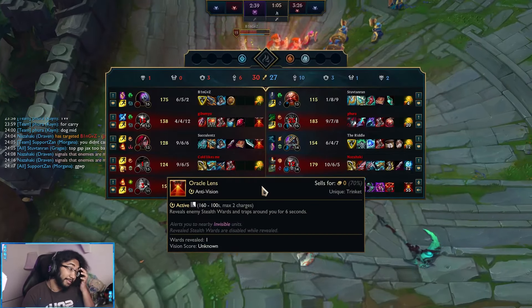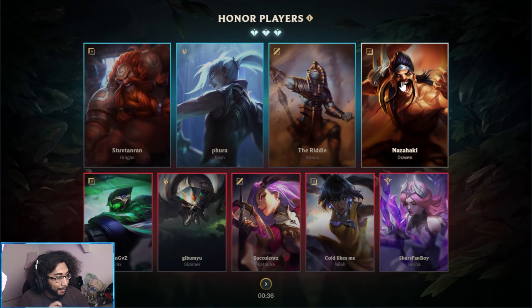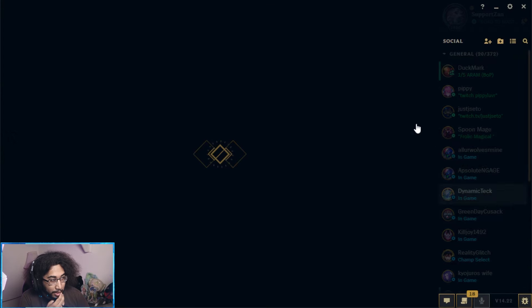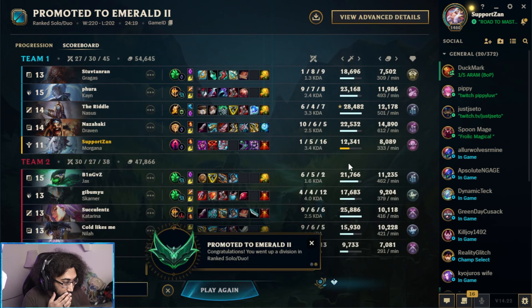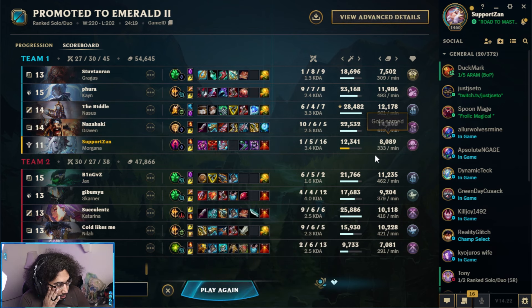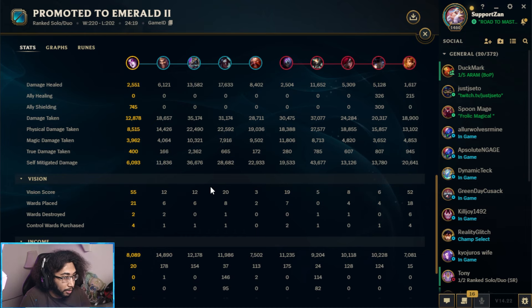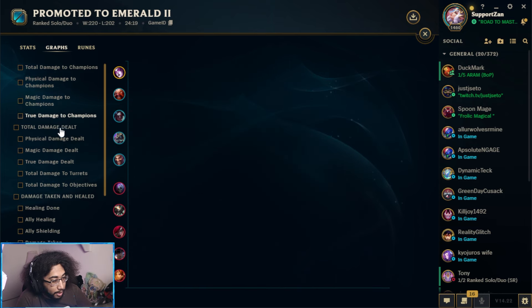Well played! Gragas died eight times but his best contribution was getting the final hit on the Nexus. I'm going to give MVP to Leona — Leona was just doing good. Draven was pretty patient in lane. I had fun with that match — I hope you guys did too. It was an A-plus game. Only did 12,000 damage, but the biggest part of this match was getting the Dark Harvest stacks and getting enemies low so that Draven and our team could get some executes off. 8,000 gold earned, 39 crowd control score, 55 vision score — 24 minute game. We didn't get to complete the full build, but I had fun with it.